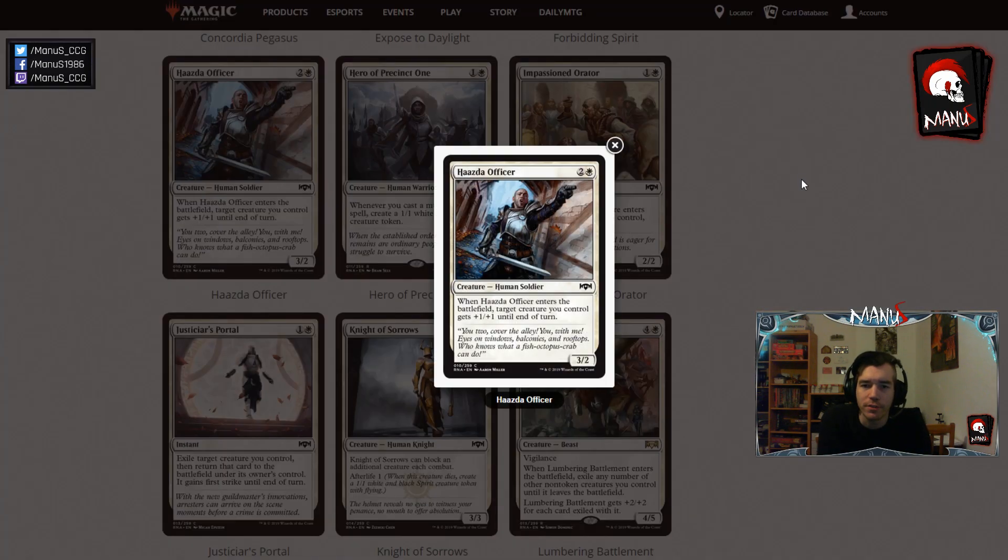Next we have Haste Officer — another limited-only card that kind of pushes proactiveness and aggression in limited white. It's a 3-cost 3/2, which is fine if not great, but a decent role player to fill out your curve. When it enters the battlefield, target creature you control gets +1/+1 this turn, making this pretty nice because it allows your two-drop to often attack into the opposing creature without trading, or trading up — both is pretty good. Either you push damage or you force the opponent to make a bad trade. Should do a nice job in more aggressive white decks, and if your deck is not very aggressive this is probably pretty underwhelming.